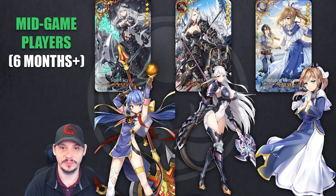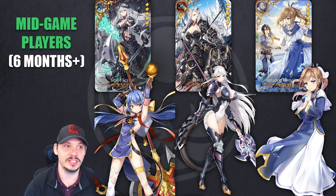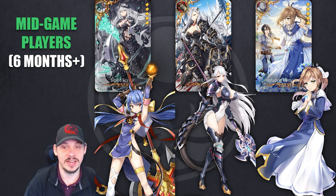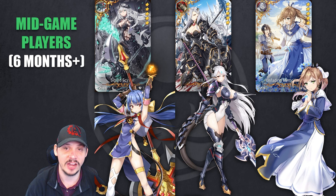For mid-game players, the rules change a bit. We're now less focused on units and more focused on artifacts. If you've been playing for six months, most of these units have had a rerun at some point. Dupes now have value — if you have Apocalypse Ravi, here are your imprints. Sigurd's Scythe is a fantastic warrior artifact that'll carry you in PvP. This is likely my own banner selection: I want Sigurd's Scythe, Draco Plate dupes, and Deanne.